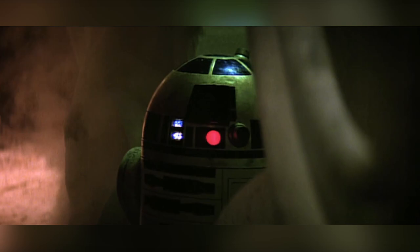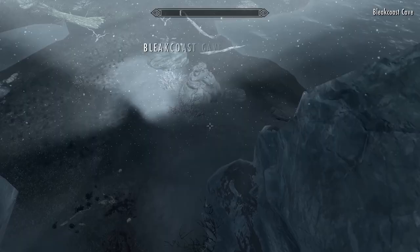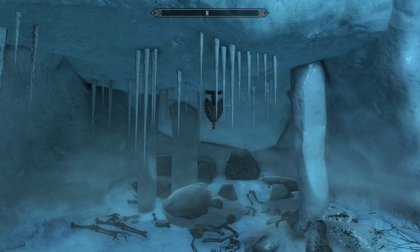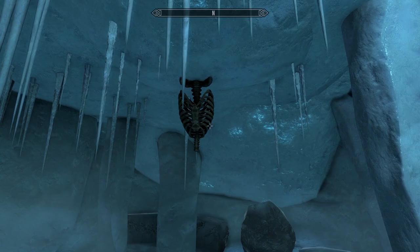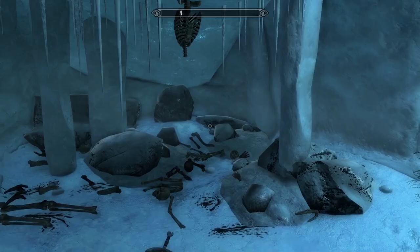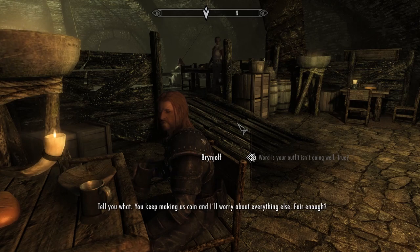A lot of the Easter Eggs within Skyrim pay homage to pop culture, TV shows, and movies, so it makes sense to kick off this list with one of the most popular culture franchises ever, Star Wars. In the Bleak Coast Cave, players can find a Frost Troll roaming around the area. After taking down the Frost Troll, players can notice a skeleton hanging from the ceiling with a sword on the ground right below the corpse. All of this is a direct reference to the scene in The Empire Strikes Back where Luke is trapped in a Wampa Cave and must escape by using the Force to pull his lightsaber from the snow and take down the Wampa. Sadly, the hero in Skyrim didn't fare quite as well as Luke did.